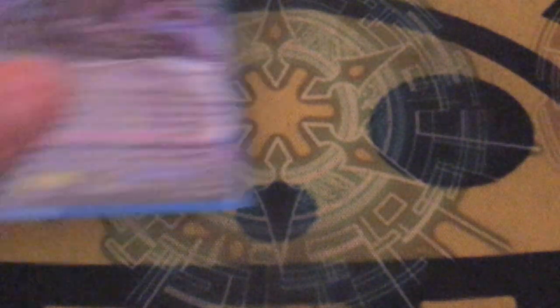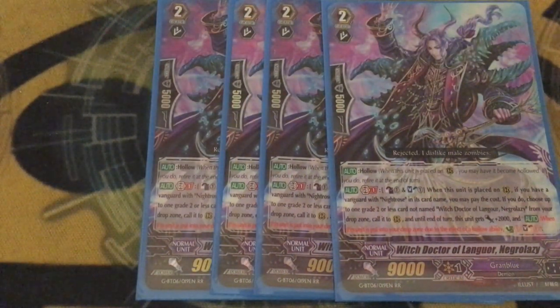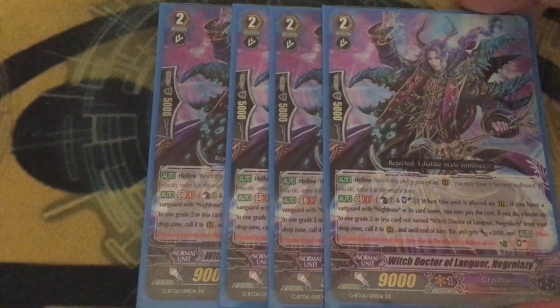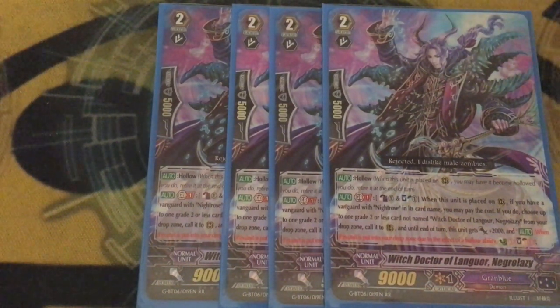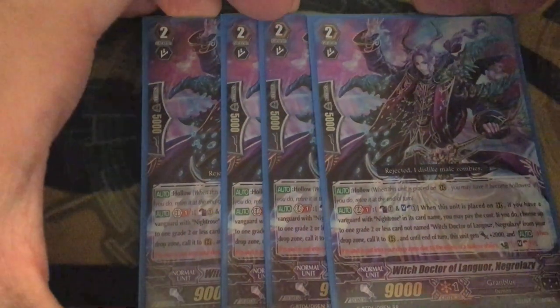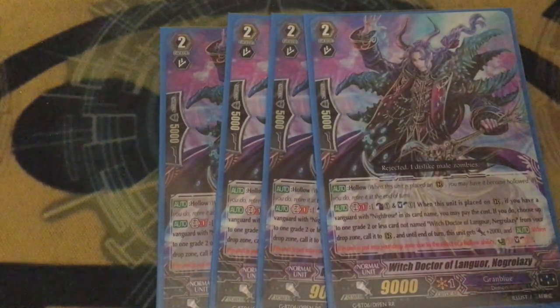We're running four copies of Witch Doctor of Langor, Negra Lazy, because it's just that fucking crucial. Hollow, and it's your Glimmer Breath clone — on-call, counter-blast one, soul-blast one. If you have a Night Rose Vanguard, call a grade two or less that isn't Lazy from drop zone, give it 2k, and give Lazy 2k. At the end of your turn, if Lazy dies due to hollow, you counter-charge and soul-charge. It lets you call another card, and what's good about the Glimmer Breath skill is you don't need to hollow it — you can call Lazy to call another card and keep it there for defensive shenanigans, because there's a G guard that kills one of your rearguards on your turn, so you can kill Lazy, GB2 bring it back, and call something up. Lazy's pretty good for shenanigans and it's a good card all around.